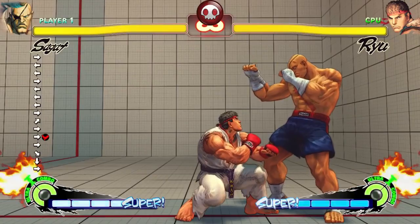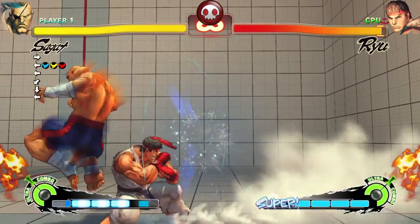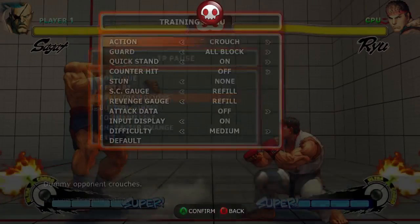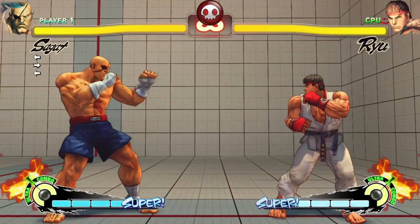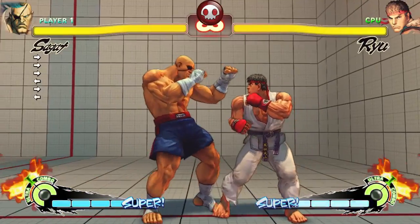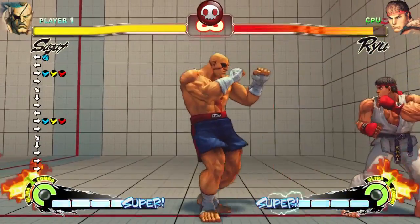Tiger knee has changed from minus one on block to zero on block. It was only the light, medium, and heavy tiger knees which made the opponent force stand — the EX still doesn't do that. But the EX tiger knee should be neutral on block now.